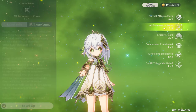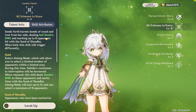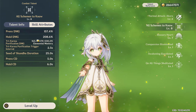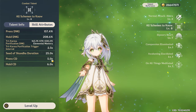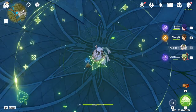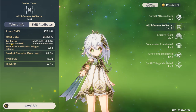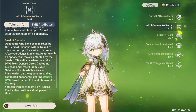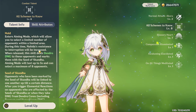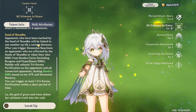Her elemental skill, All Schemes to Know, is her best skill — very unique and cool. You can mark up to 8 enemies, applying a debuff that deals damage every 2.5 seconds based on your attack and elemental mastery. The debuff lasts 25 seconds, the tap cooldown is 5 seconds and hold is 6 seconds. Holding enters an aiming mode to target more enemies, which is better. Karma Purification damage triggers whenever you cause an elemental reaction or enemies take damage from Dendro Cores. You can mark up to 8 enemies, and the seed of Skanda deals damage to all linked enemies, so more marked opponents is better.